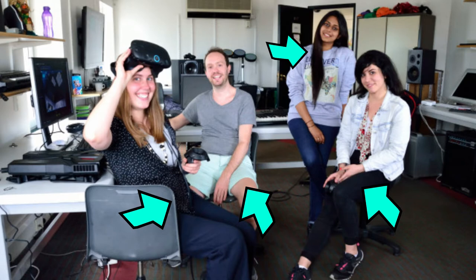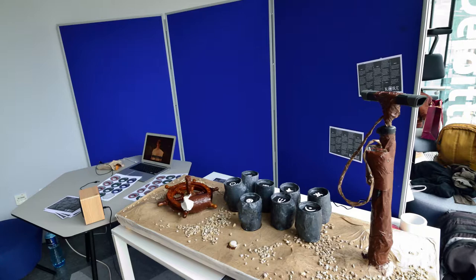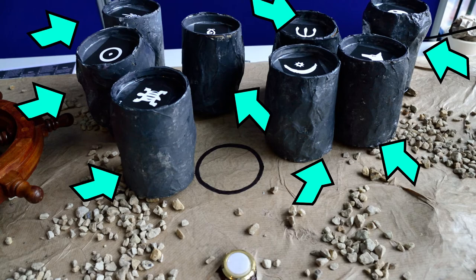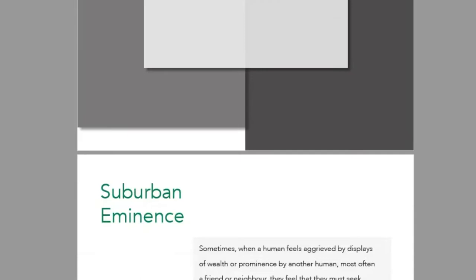Core was built in three months as the final thesis project by four students in the interactive digital media course at Trinity College, Dublin. The game was built in Unity to run on Samsung Gear VR with a gamepad controller, and also used three Arduinos, three Bluetooth connections, eight NFC tags and an NFC tag reader, and a 150-page Dungeons & Dragons style manual.